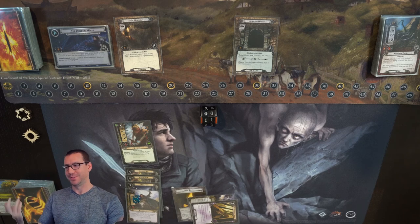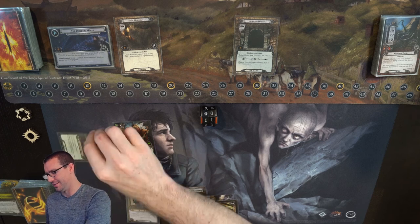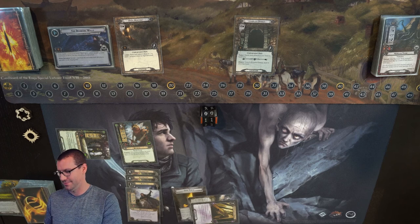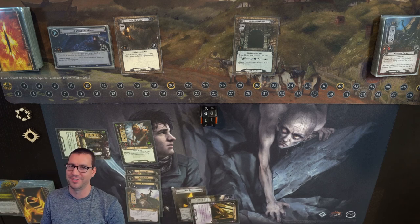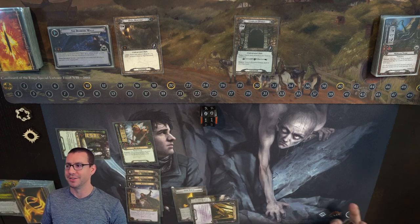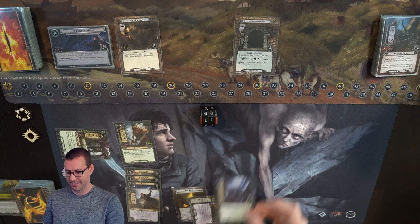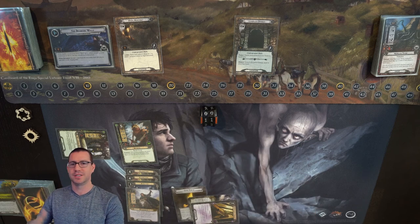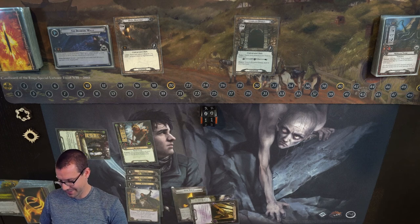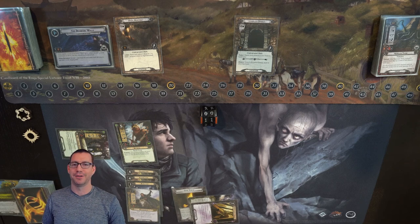See what I mean about screwing up the sequencing? We're going to say I played Wellinghall Preserver first, then Good Harvest. Actually I guess it doesn't matter, because Good Harvest fixes the Lore resources regardless. But you see how easy it is to get yourself caught in a trap — oh, I played Deep Knowledge, or I played something dumb, and now I'm stuck. Anyway, that's enough planning for me because I have run out of 8 resources.